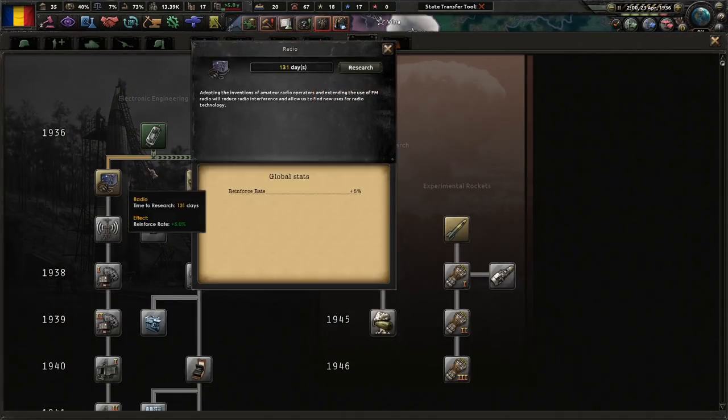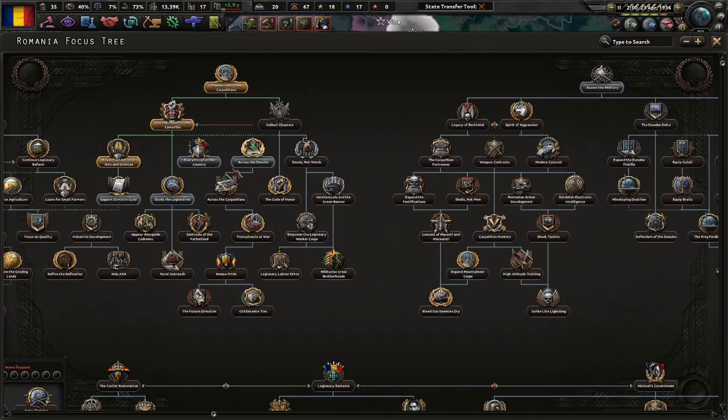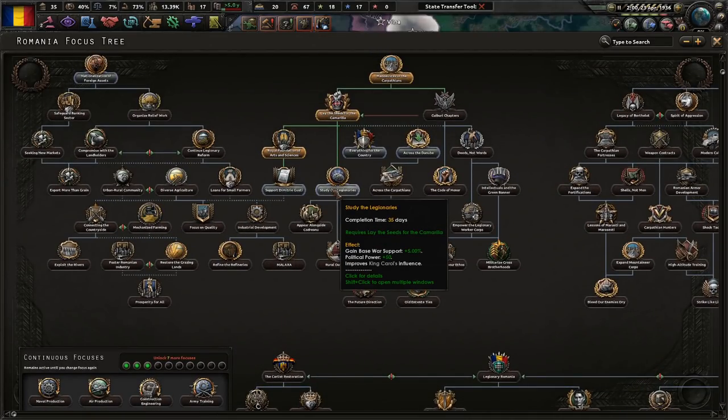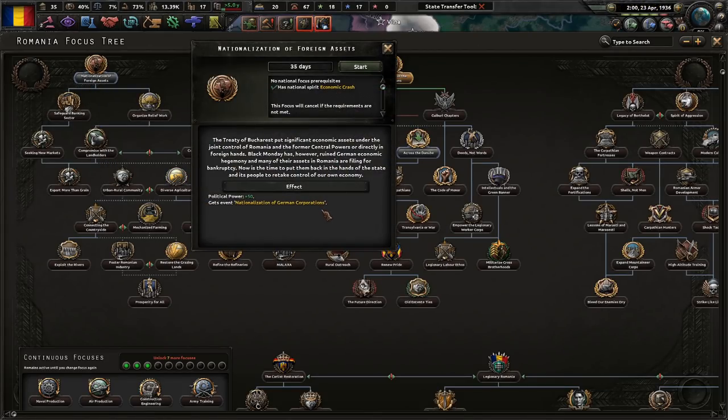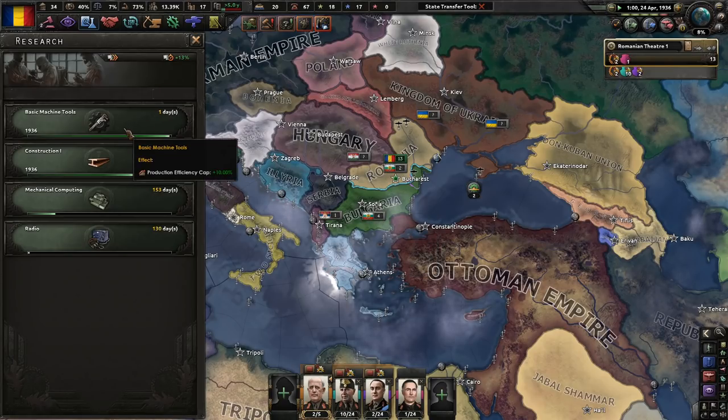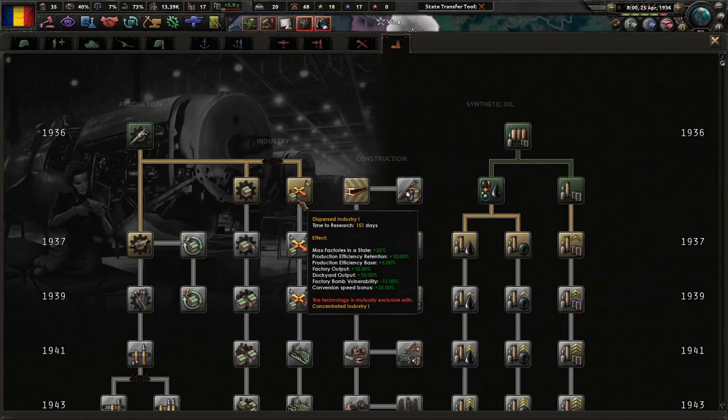Let's do this too. We do want to build a navy up — we'll see what happens. We can do all this stuff to improve King Carol's support, but we need to do nationalization of foreign assets. The Treaty of Bucharest put significant economic assets under joint control of Romania and the former Central Powers. Black Monday has ruined German economic hegemony, and many of their assets in Romania are filing for bankruptcy. Now is the time to put them back in the hands of the state.